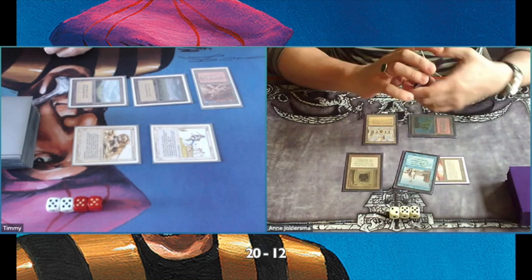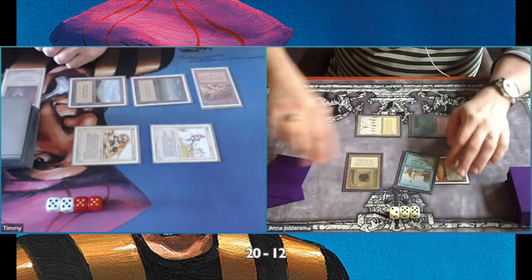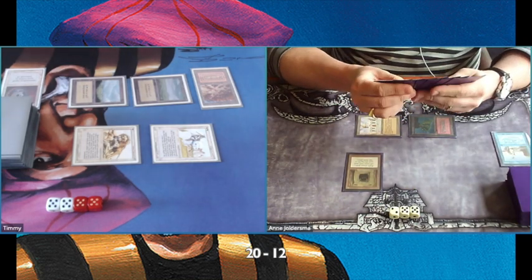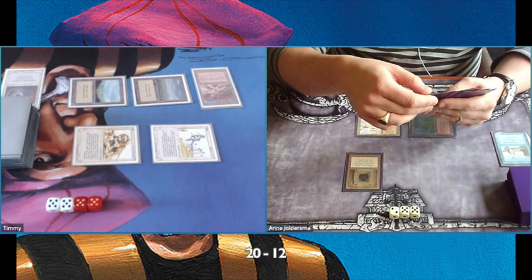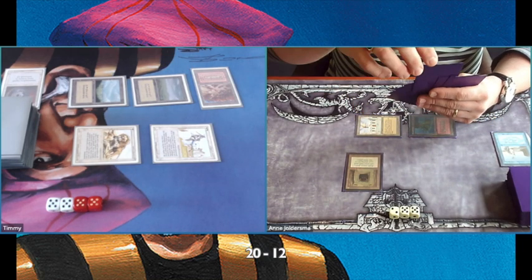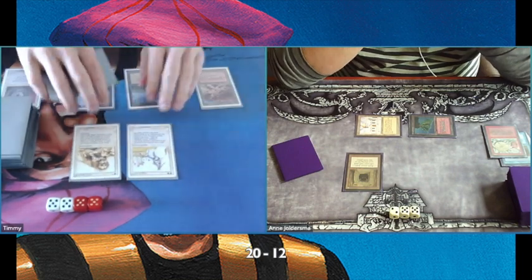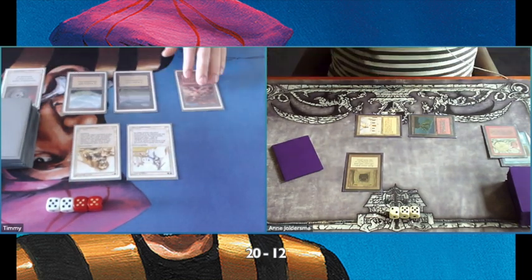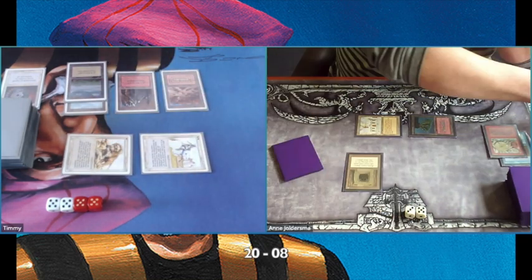He's Twiddling his Mana Vault. I'm playing a Disenchant on his Mana Vault in response. He is activating his Library of Alexandria to draw an extra card. I don't want to give him the mana to play out his threats. I wonder if this is the right tactic — maybe I should just keep my Disenchants for his Time Vaults, because those are his key pieces. Attack for four again, he's on eight.